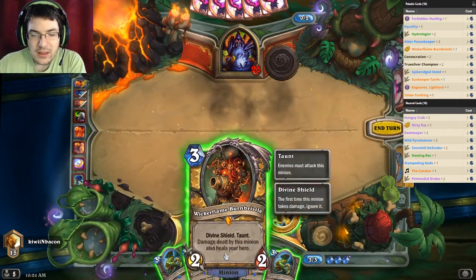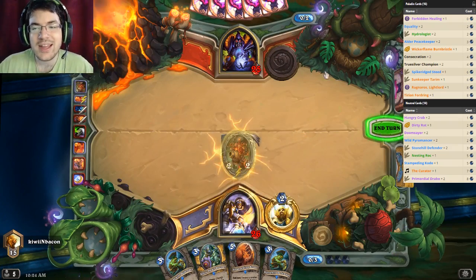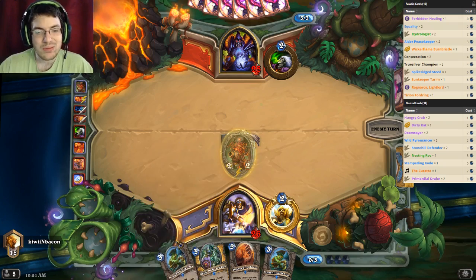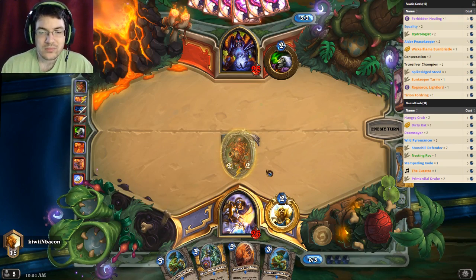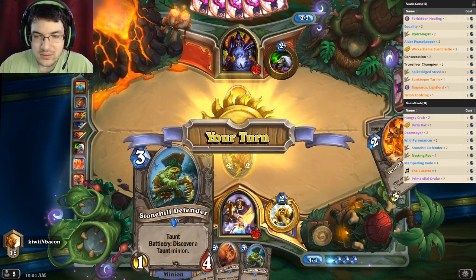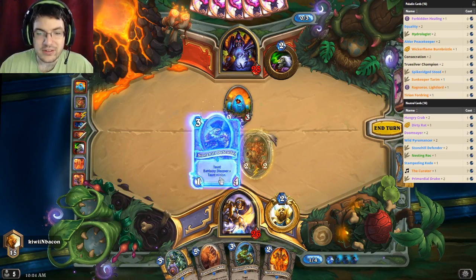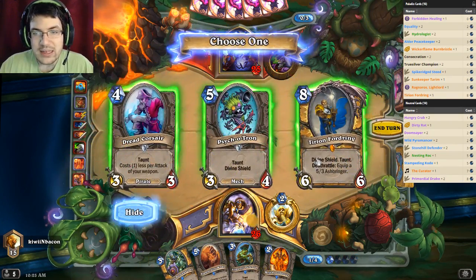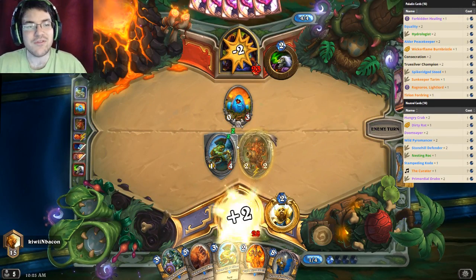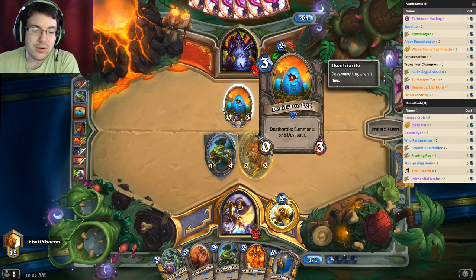So here I will play Burnbristle, because Burnbristle is good against aggro which he seems to be playing. I don't really want to play Stonehill Defender quite yet, so I'll just go ahead with this. Alright, I'm going to play the Stonehill Defender now and get another Tyrion. I guess that'll work, and then I can heal myself a little bit since he did a few points of damage to me.